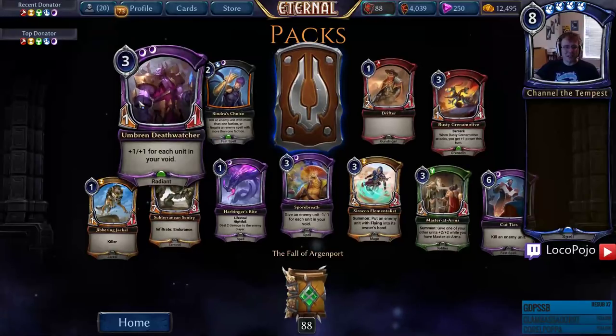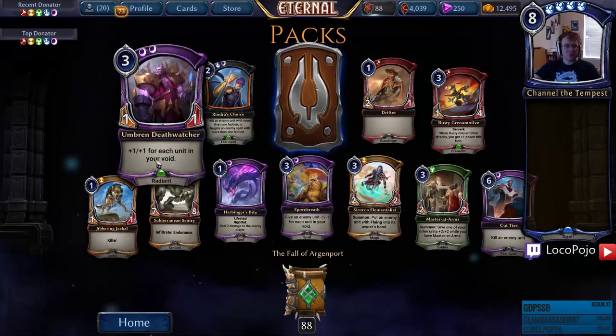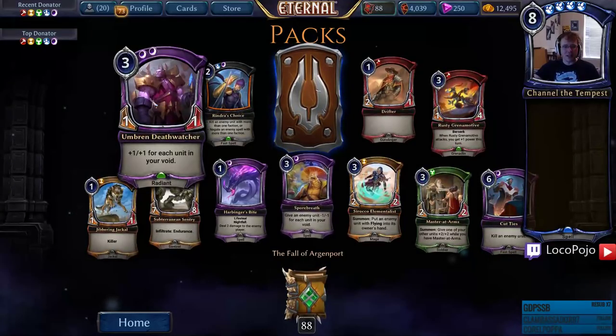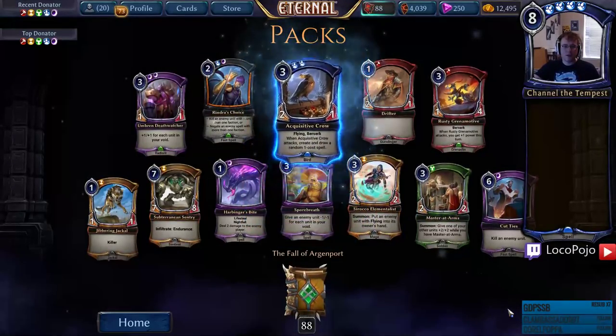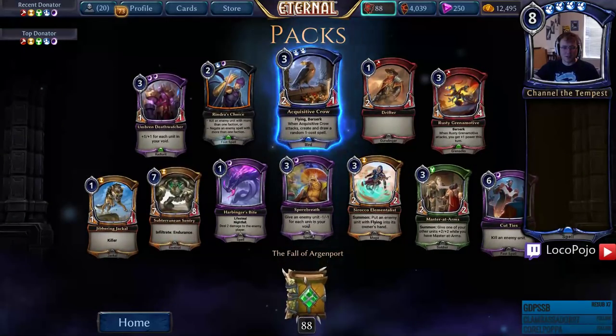Rindra's Choice — that's amazing, gonna shift the meta. Umbran Death Watcher — plus-one plus-one, that looks really good, much better than the axe that does the same thing. And Acquisitive Crow — that card is super high value and gonna be a lot of fun to play with.